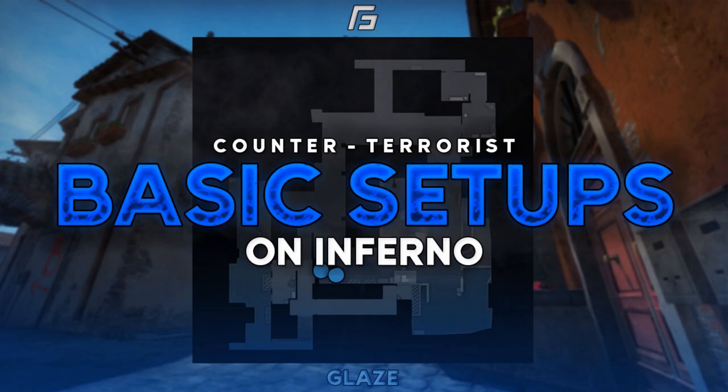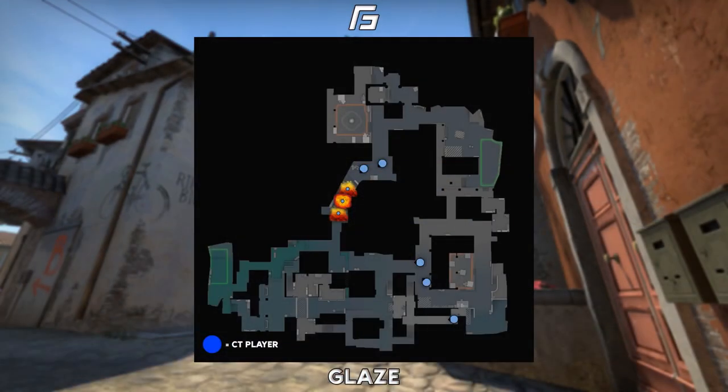So let's get into the first setup. Here is one of the most common things you'll see with only having two towards B, throwing early utility down banana, fighting a little bit for the control. However, you don't want to fully commit for these fights because you are only two players. So if one of you dies and you only have one player left, it creates a small window for the T's to push quickly and beat the CT rotation onto the B site.